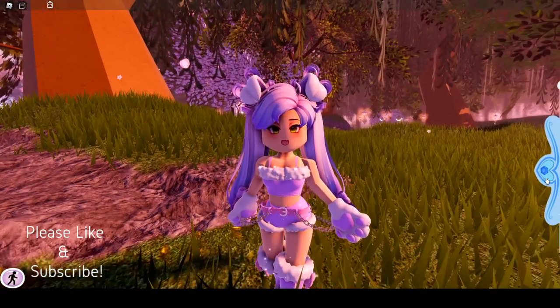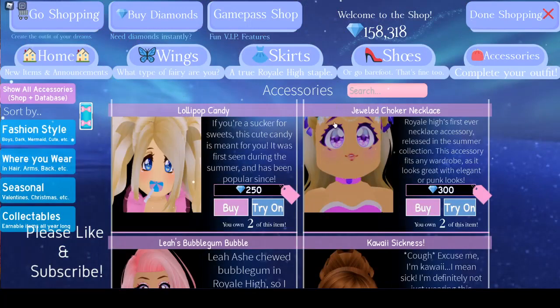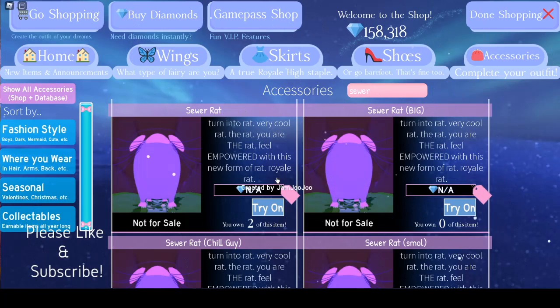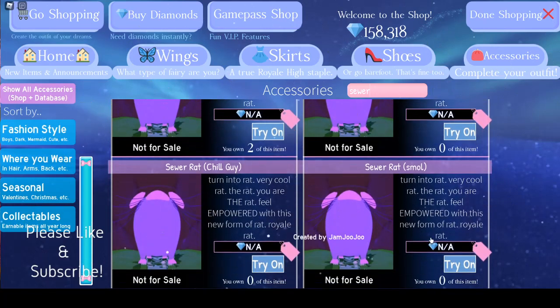So if we go into the shop and go to accessories, click show all, and then type in 'sewer,' it comes up with these four different rats, which probably made people question how do you get these rats.